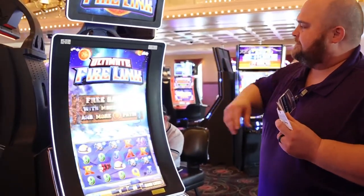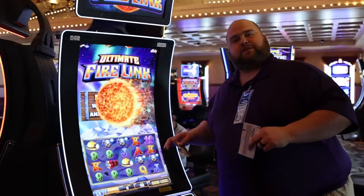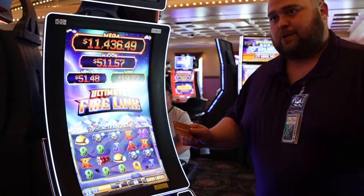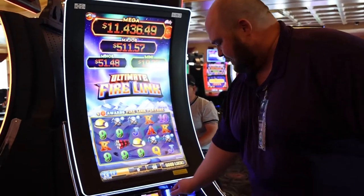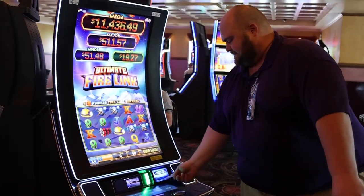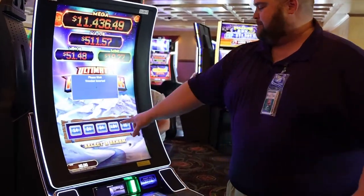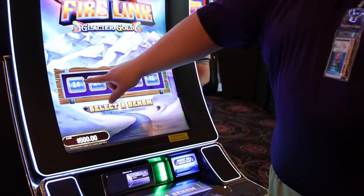Ultimate Fire Link is a progressive link game with a bonus feature. We've got three different themes on the floor. Today we're going to feature Glacier Gold. We're going to put that player card in that we talked about on the last show — make sure we're getting those free offers, those points, and all those kickbacks. Going to feed our ticket in there. These will also accept cash. Five denominations to choose from on this game, anywhere from penny to $1. We're just going to keep it low and play penny.